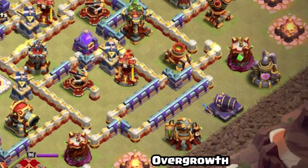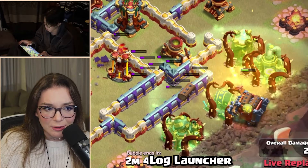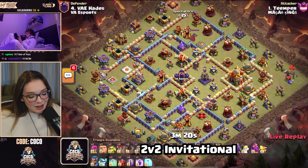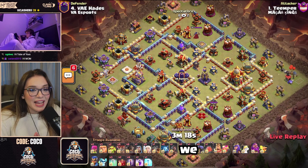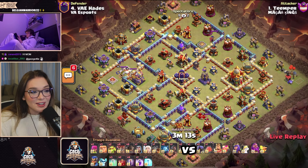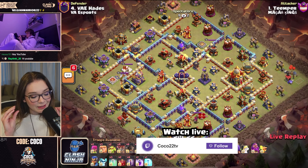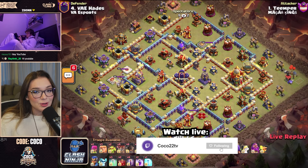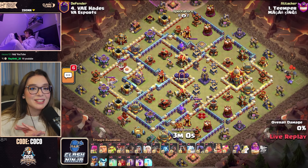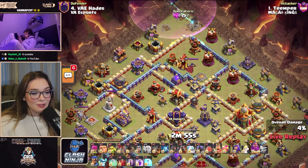Klaus got the Overgrowth spell on the right-hand side to stop the Log Launcher from going further. Welcome back to the 2v2 Invitational — we have got an epic matchup for you today. Klaus and Temper versus Ghost and Max, and a little birdie told me they're going to be doing all creative attacks, so this is one for the books.